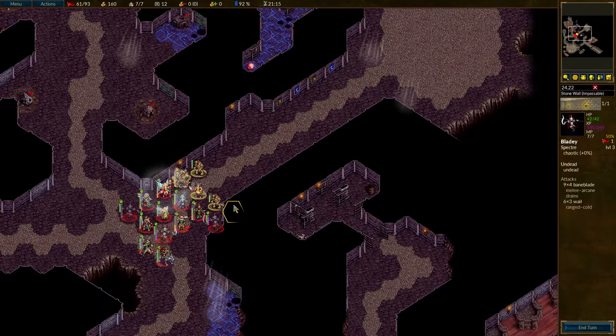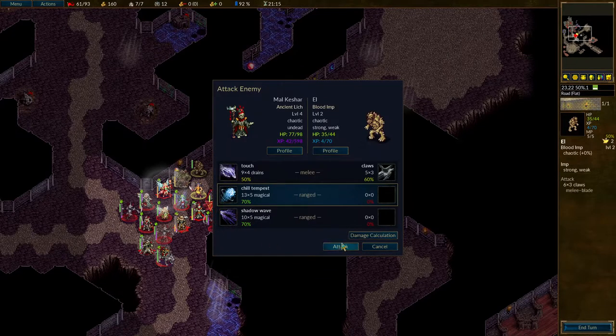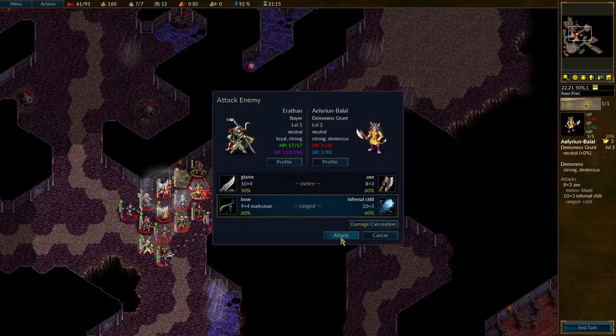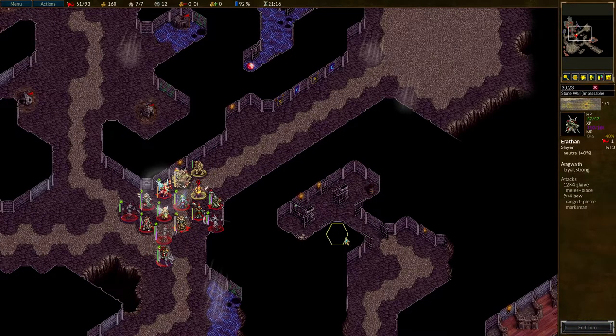Now, as long as I don't get cocky, I should have this in hand. And first step, I believe, is for Malkishar to try and take out this Blood Imp — and succeed. And now someone gets to take out Illyrian Balal, the demon-esque grunt who has been doing all the talking. That can be Aerithan. Oh, Uriah, I have failed!